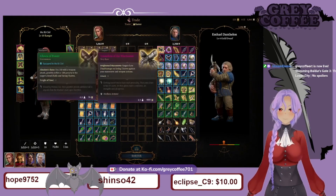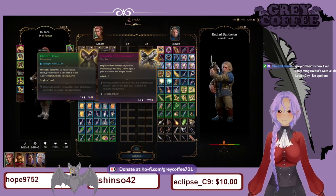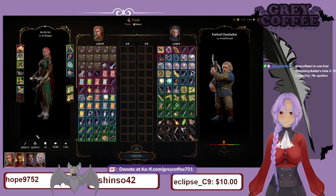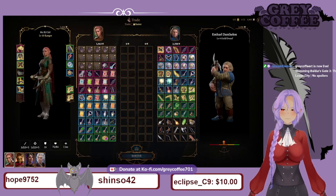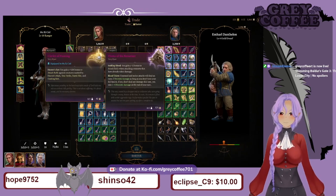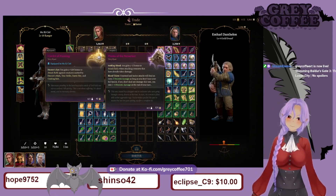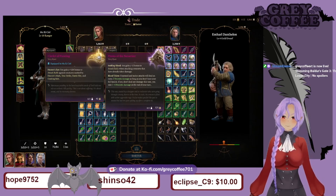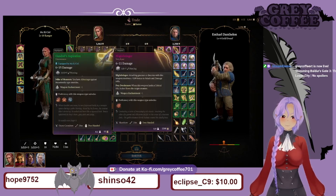Rusty key - that might open up that room. Gauntlets of War Master: targets have disadvantage on saving throws against your maneuver and weapon attacks. I think that would be good for Lae'zel - well she is a fighter but I have to figure out which subclass. Horns of the Berserker: you gain a plus two bonus to attack rolls when attacking creatures that are already taking damage. Karlach's unarmed and melee attacks will deal an extra two necrotic damage as long as she doesn't have full health - this would be really good for Karlach. Light Bringer two-handed.